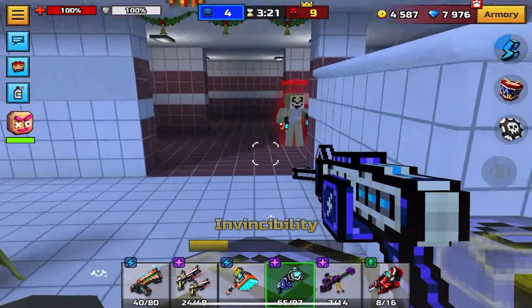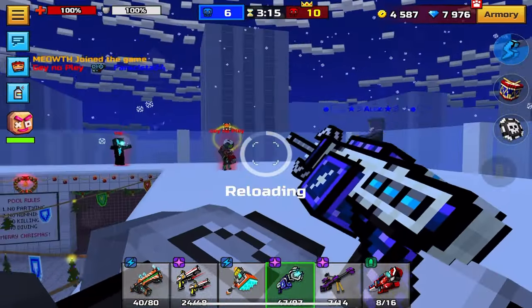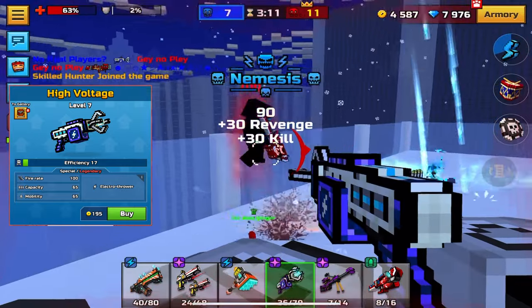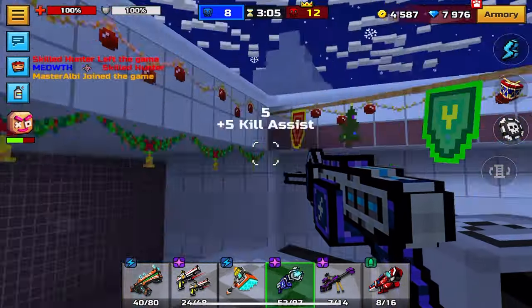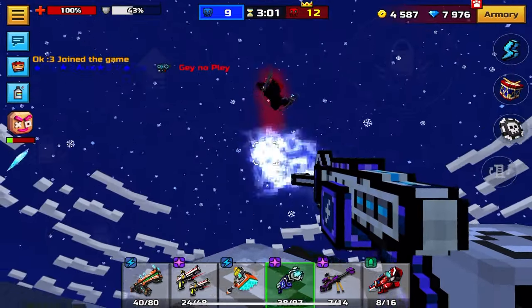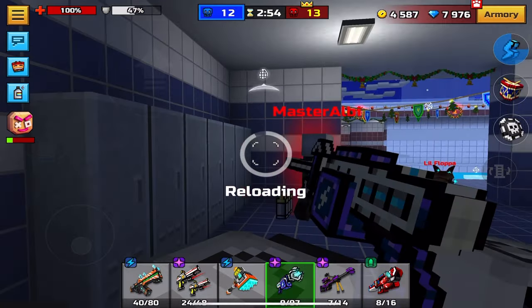Next up we're going to move on to the special category. The special category isn't going to be too helpful for the beginning stages of the game. However, if you're looking for a good special weapon, I'd recommend getting High Voltage. This weapon has a pretty high DPS. The only problem is its range is extremely limited and it chews through ammo incredibly fast. However, you can get several kills with it, and another thing to note is its reload time is very long. It is still a pretty good filler weapon until you guys can get some better weapons.